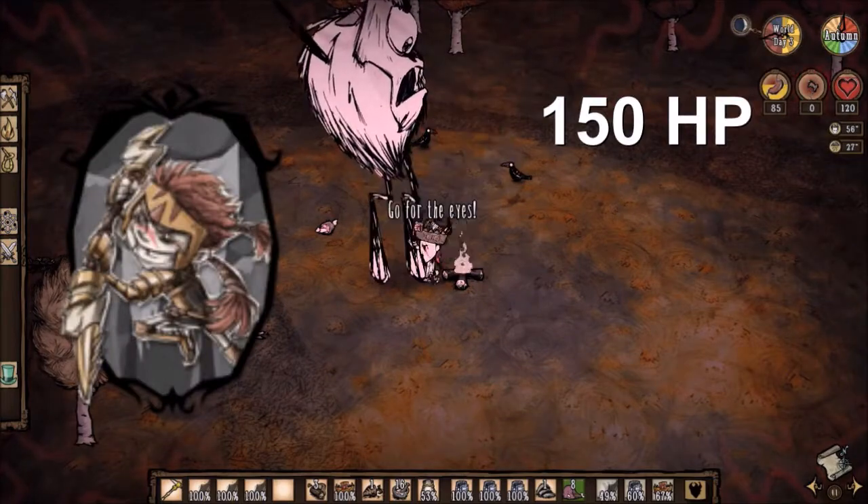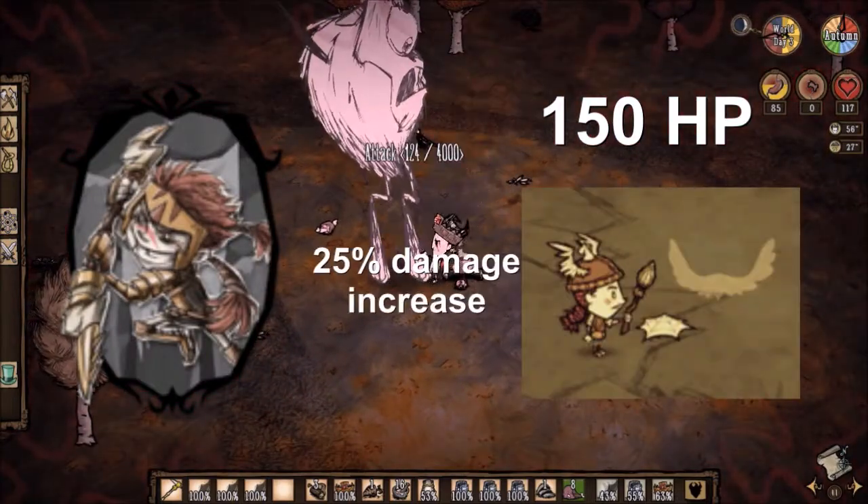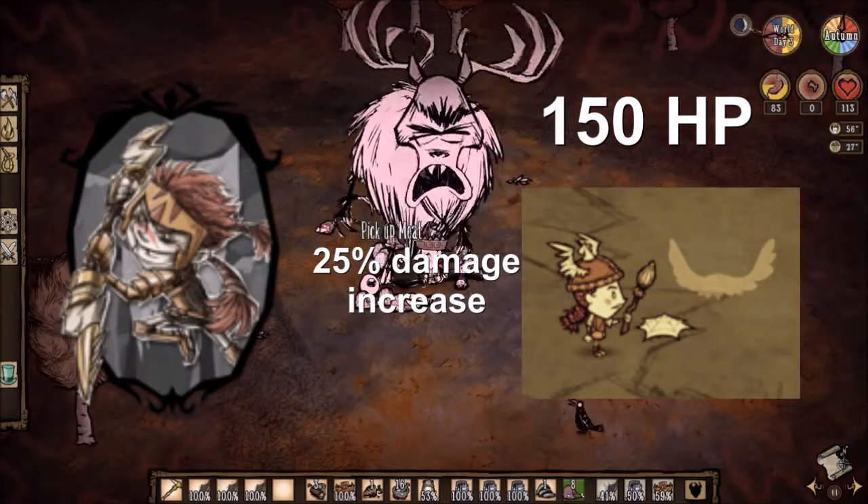Wigford also has 150 HP and grants nearby teammates an extra 25% damage when her battlecry activates. Wigford also gains less aggro when attacking.